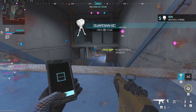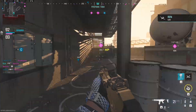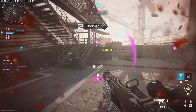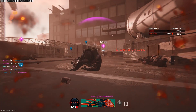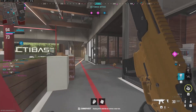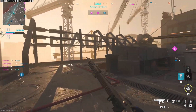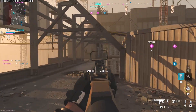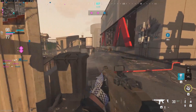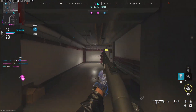That's an enemy — bye bye! First UAV of the game! Oh my goodness, jump shot! Two bullets in the chamber — I saw that too late, not good. Someone's here. Is it because I'm sliding? Maybe it's because I'm sliding — but why isn't it triggering automatically?